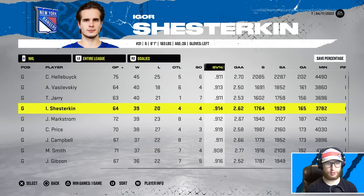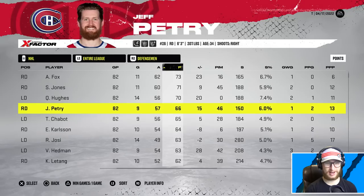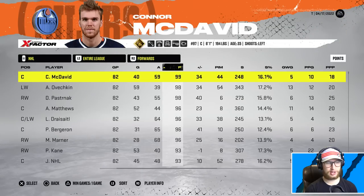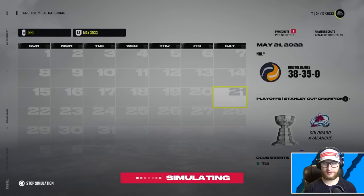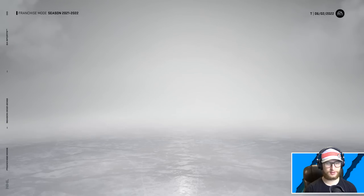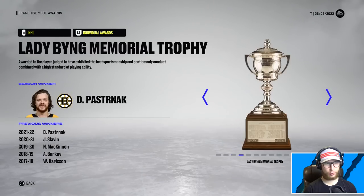Let's check our goalies - Sorokin did okay, Jonathan Quick did fine. Across the whole league, Hellebuck led goalies with 45 wins - what a legend, with a .911 save percentage. Igor at .914, Carey Price at .919. Adam Fox led defensemen with 73 points, Seth Jones 71, Hughes with 70. McDavid led forwards with 99 points - no one broke 100 this year. Ovechkin with 59 goals and 98 points.